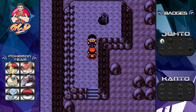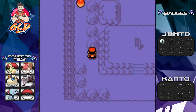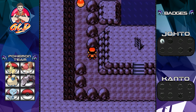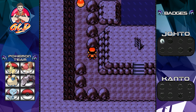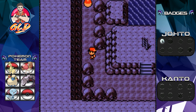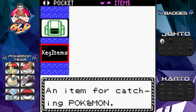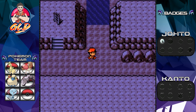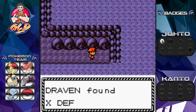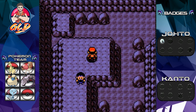We're going to find a lot of items here. I may have gotten a crazy idea that might help me. We grabbed ourselves TM39 - let's see what it does. It's Swift, a Normal type move that never misses. I have a crazy idea that might actually help me out and give me the power to do something I've been wanting to do. We'll save it for the next episode.